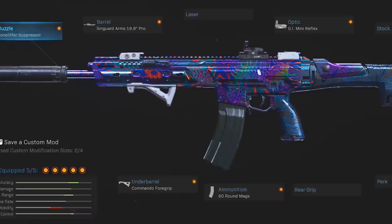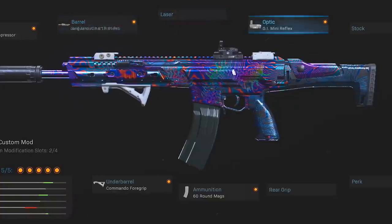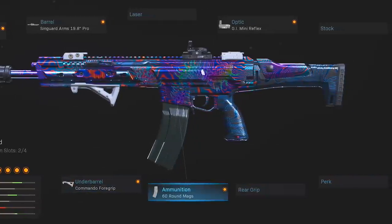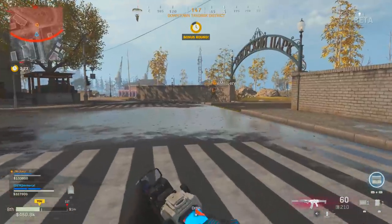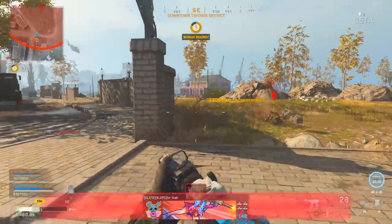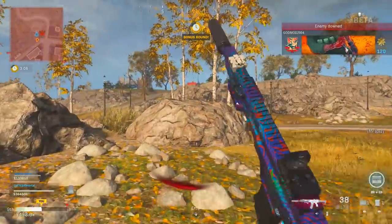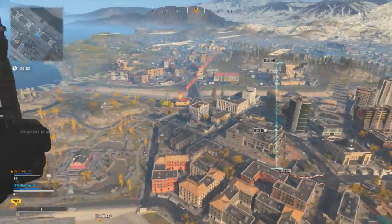I'm also using the GI Mini Reflex because I just don't like the iron sights all that much, the Commando Foregrip for recoil management, and finally the 60-round mags — though the 50-round mags will suffice just as well. Whatever you do, just don't use the 100-round drum because it is very, very slow. It will be efficient for wiping squads, but slow as can be, so I just wouldn't recommend it.